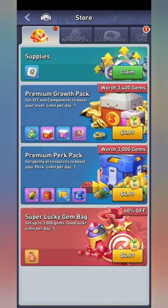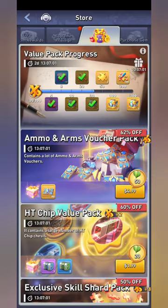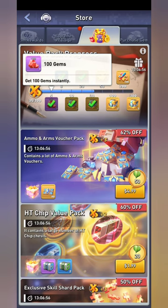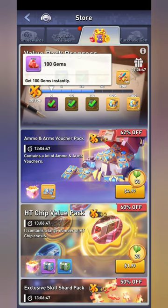For getting gems, come into your store and make sure you're claiming these supplies as often as you can — you do come across gems occasionally. It's not a lot, but it all adds up. Also, the value progress gives you 100 gems — make sure you hit that little present icon for free every week. You get at least 100 gems a week from that.